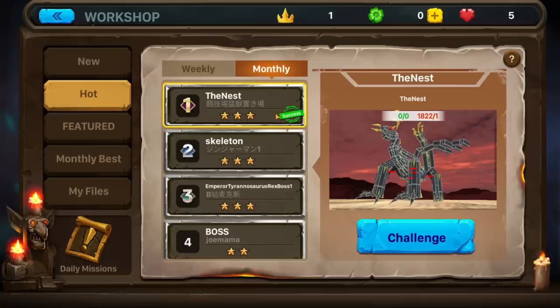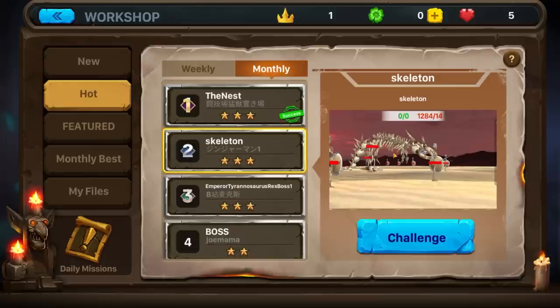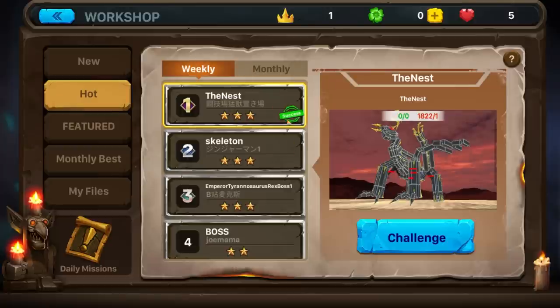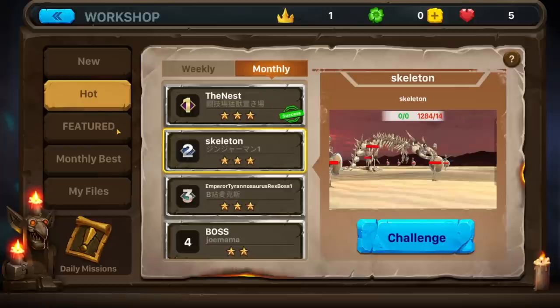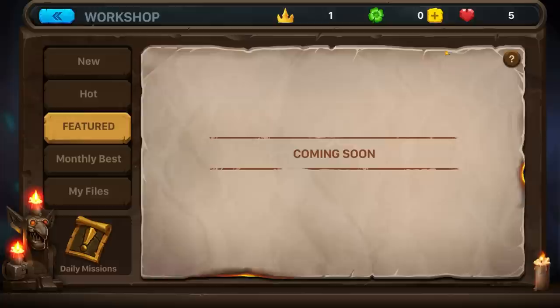It even says you've successfully beat it. But here's something called the Skeleton — should we try that too? Let's look at the weekly. These are like the top rated things. We also have... daily missions. Give three campaigns, put them in the workshop. Win five battles. Upload a campaign. That's pretty cool.